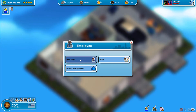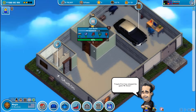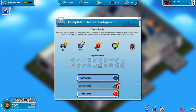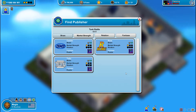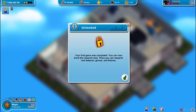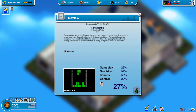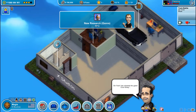Can we hire anybody else? I don't think we have enough room for them yet, there's only one person I can have there. Alright that's fine — might as well publish it, can't really do anything else. Find a publisher — it's a skill game so we'll do the cheapest one. First game done. We can now build research areas. This got a score of twenty-six, twenty-seven — great graphics. Okay, that's good.